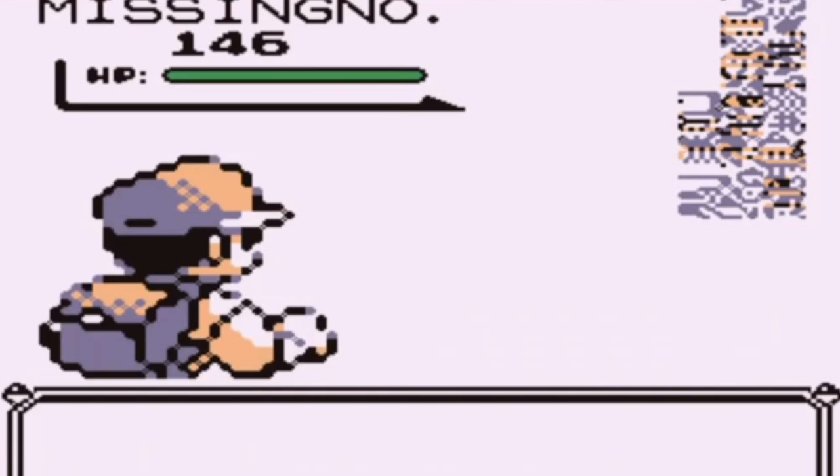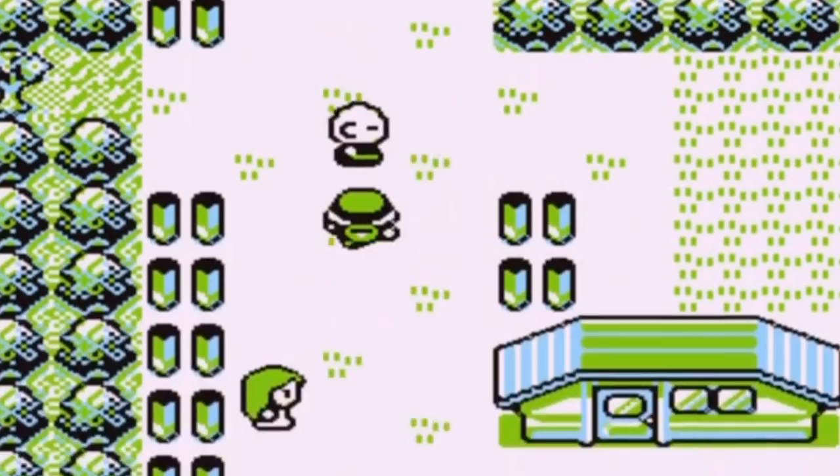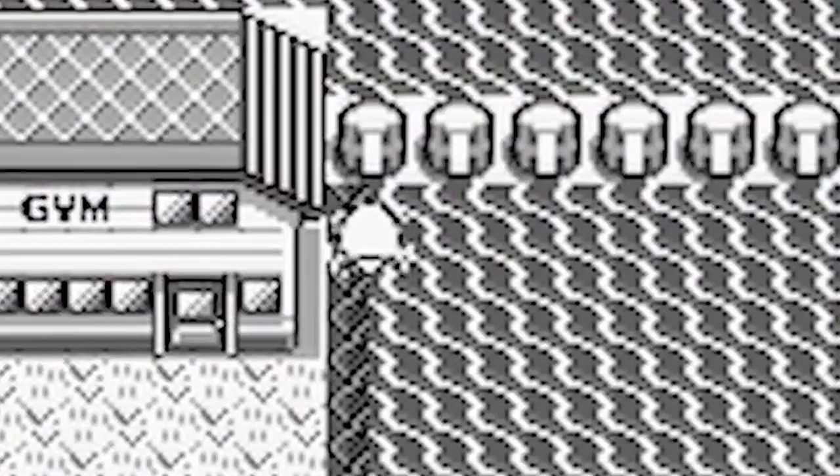Missingno in Pokémon Red and Blue. Missingno is the hidden Pokémon that players can find in Pokémon Red and Blue through a number of glitches, one being the infamous Old Man Glitch. First, talk to the Old Man north of Viridian City and get him to show you how to catch a Pokémon. After the demonstration, fly to Cinnabar Island and use Surf to travel up and down the Eastern Coast. You'll encounter a number of Pokémon with a chance to find Missingno. Because it's a glitched Pokémon, your game experience could get wonky, but weird pixels and strange item duplications are a small price to pay for catching the infamous Missingno.